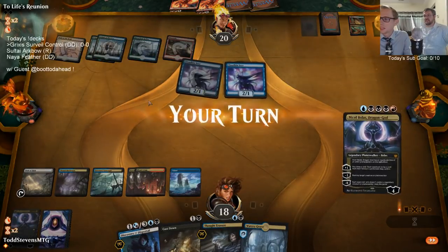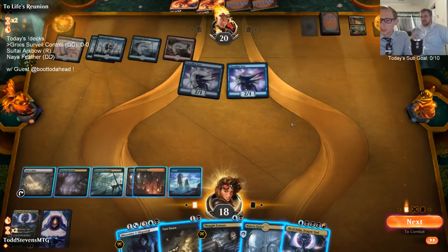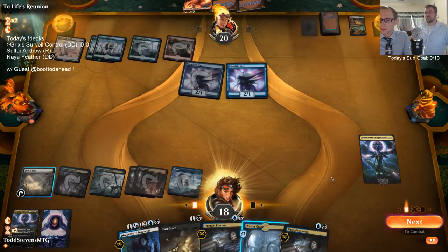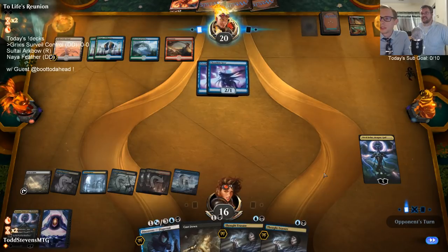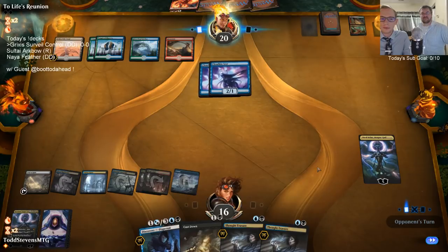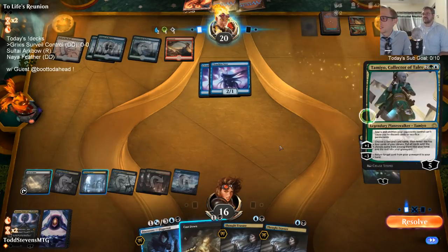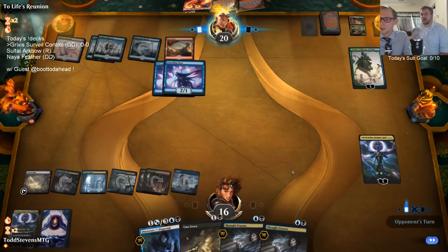Wish I could use basic lands more freely. Can't do that and Thought Erasure because of Field of Ruin, but I think I still go this way to dodge the situation. Oh, there we go — all our problems are solved. They got rid of one — even better. No red land, no red land, no red land... they want Collision/Colossus again and we've got Cast Down.